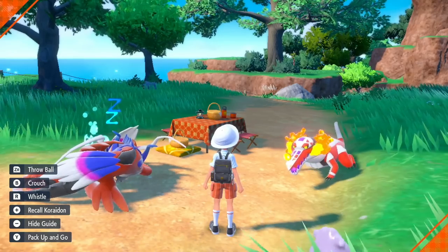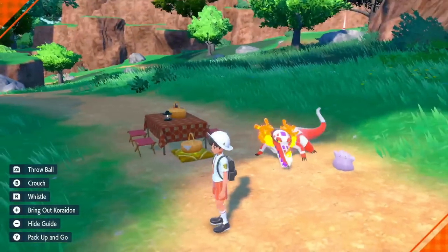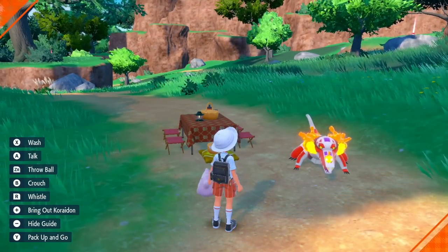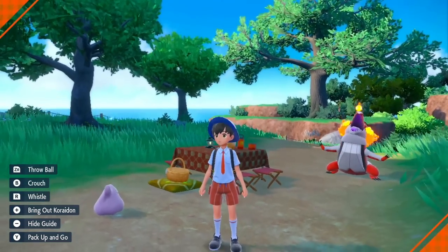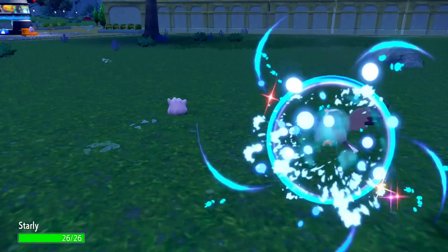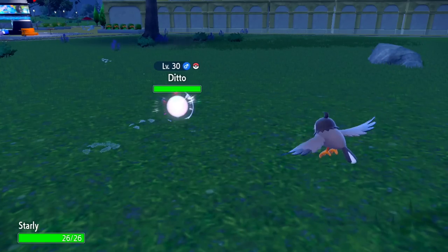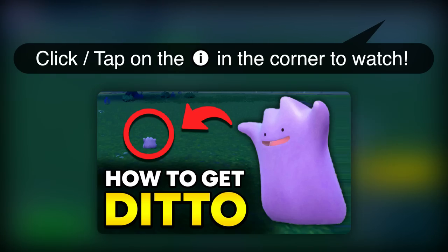This also might seem tedious, but fortunately there is an ultimate method that pretty much everybody likes to use, and that is using the Pokemon Ditto. Ditto is basically the universal breeder of all Pokemon. You can even leave a Ditto with a Pokemon like Bronzong, which doesn't have a gender, and you'll still be able to hatch baby Bronzor eggs. If you're wondering how to catch your own Ditto, I've already made a guide about getting one in Pokemon Scarlet and Violet.